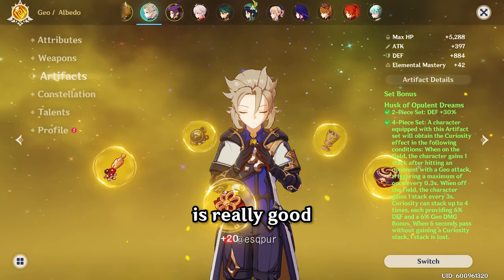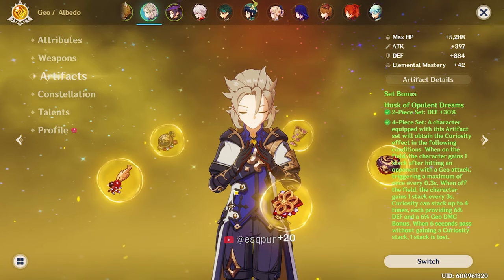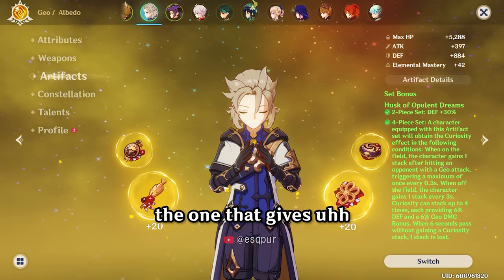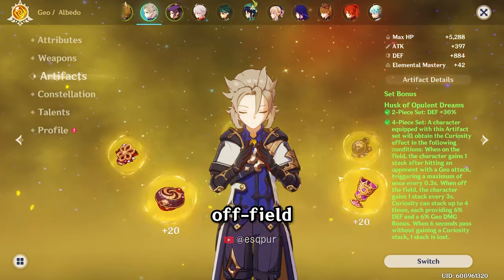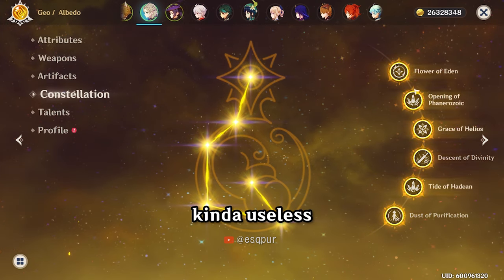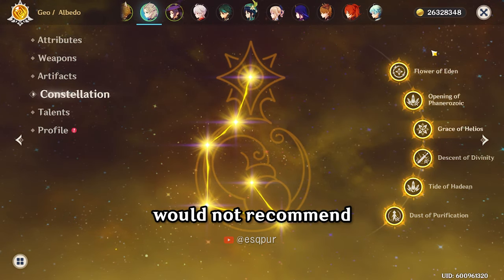I heard the new artifact set is really good for him — the one that gives skill damage off-field. I'm not sure which one is better. As for constellations, C6 constellations are kind of useless — I would not recommend pulling them.